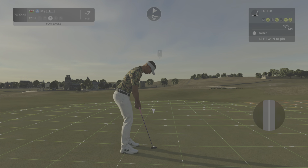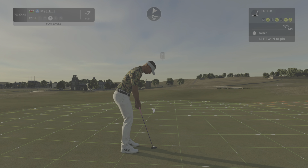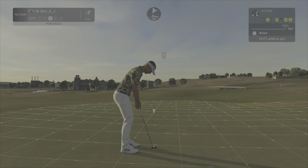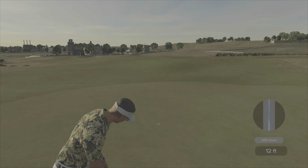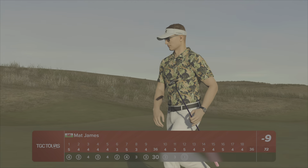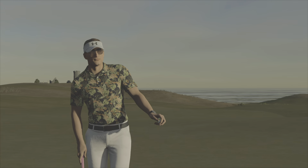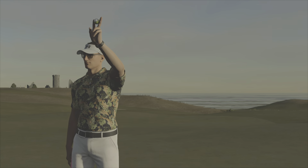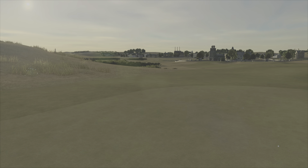Not bad at all — look at you go. Another 12-foot eagle putt. Now the 8 and 12-footer — can we make one? It's time. It catches the left edge and we get the eagle we've been longing for! And you're sitting right there at 9 under through 12.